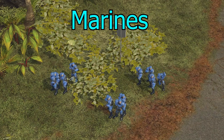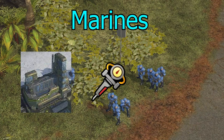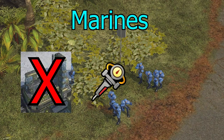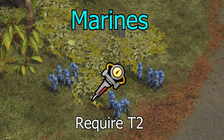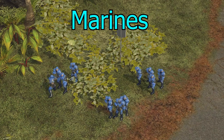There's an upgrade for marines — any infantry, really — called Adrenaline, located in the Field Armory. My proposal is to take Adrenaline out of the Field Armory, since nobody really builds Field Armories that often, and put it into the Barracks as a base upgrade for all UNSC infantry. As a trade-off, I'd make it a Tech 2 upgrade so you can't rush super-fast infantry plays early on.